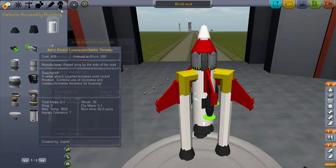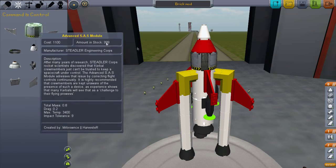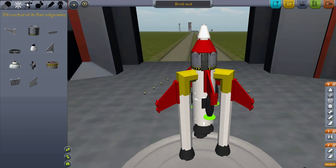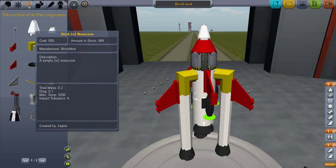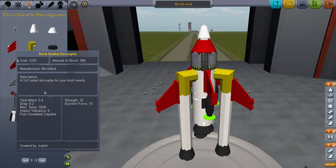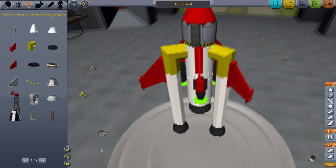Even these, if you want to use them, you have to use your own SAS if you want to go into space or anything like that, to go in a straight line, because you won't go straight. It also adds in wings and a couple of other parts.